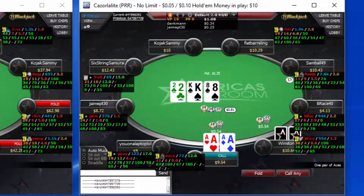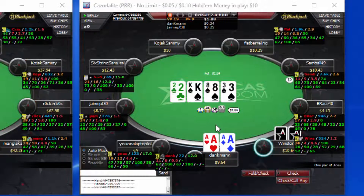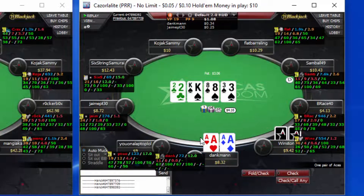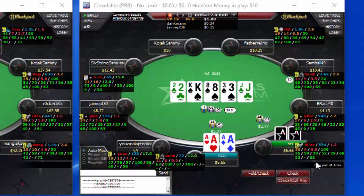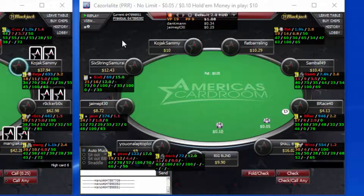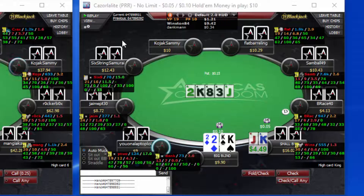He bets into me right away on the flop — I make an easy call. He bets the turn again, I'm going to make that call. He bets again — he could have been on that flush draw. I'm still going to make the call, and he rivers me with king-jack — had king-jack the whole way and bets it. Oh my god, the bad beats continue.